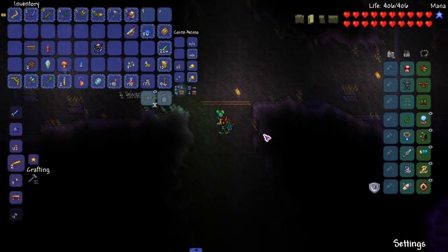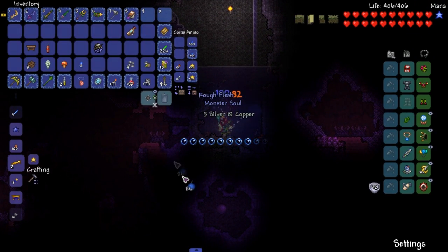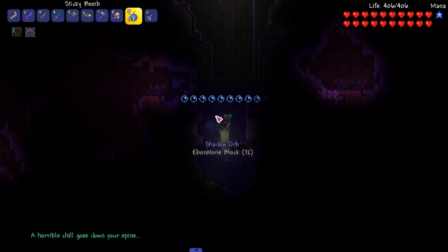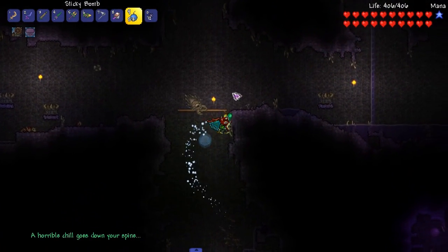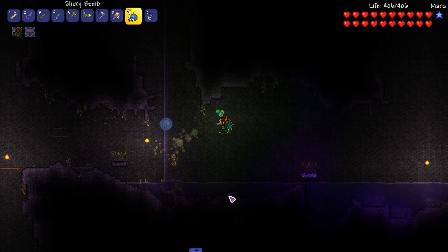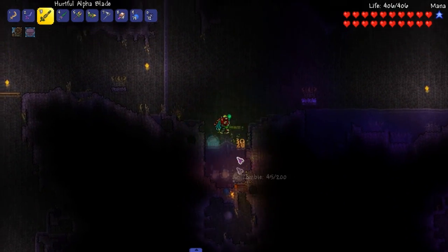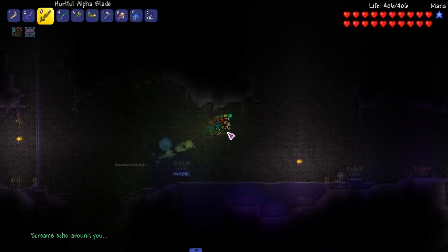So let's go ahead and make the Teratoma, and then we need to destroy some of these orbs. I'm pretty sure we are at zero — so we'll fight them down here. Nice and easy fight down here. I could just mine it instead of using bombs.